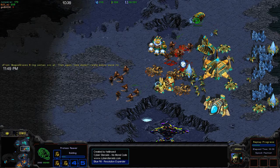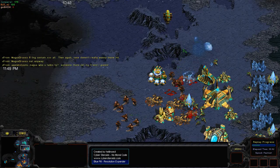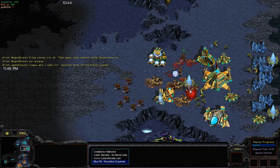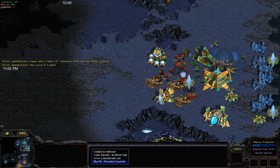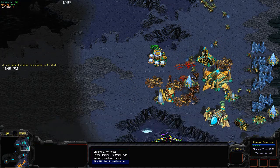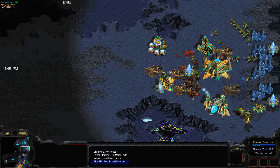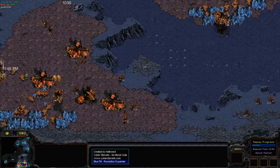We do have some action going on here — B-Face is breaking through Jumper's natural with his Hydralisk army. Meanwhile, Jumper's Reavers managed to take out some drones in B-Face's third base, and he's going to have to bring those Reavers back to finish off those Hydralisks, but he won't have much trouble with that.